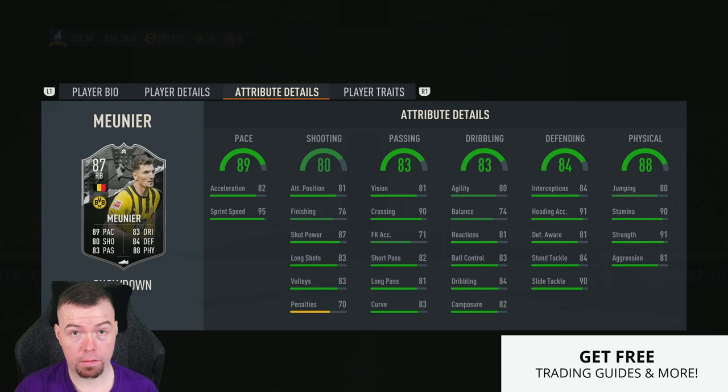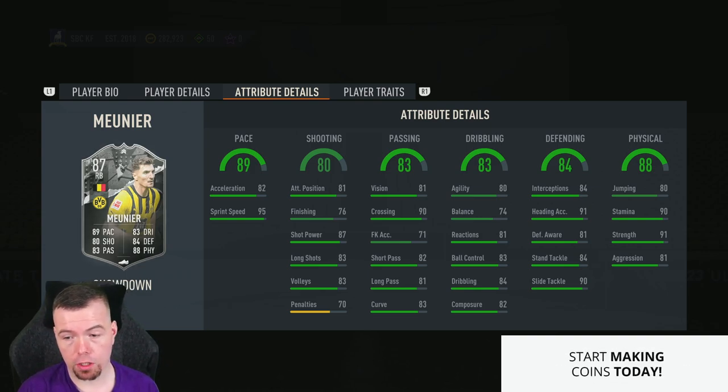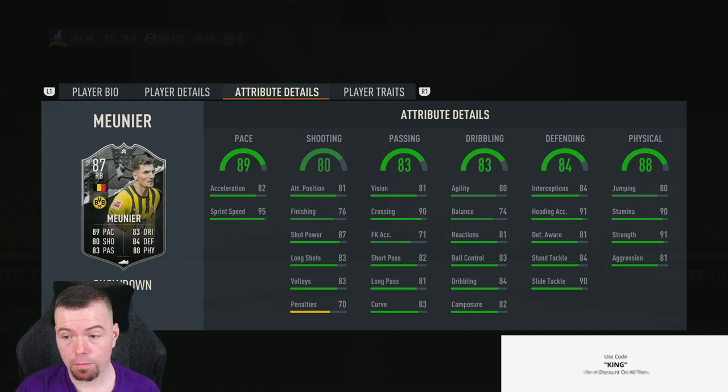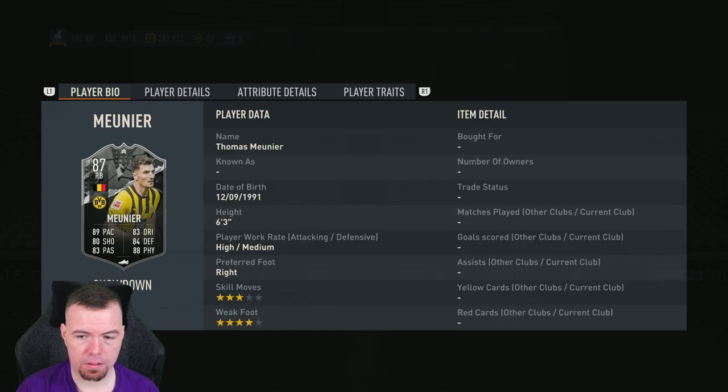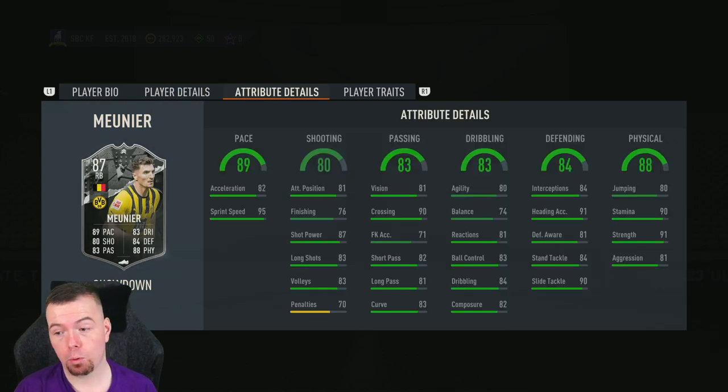In-game stats: 82 acceleration, 95 sprint speed, 81 attacking, 76 finishing, 87 shot power, 83 long shots, and 70 penalties. For passing: 81 vision, 90 crossing, 71 free kick accuracy, 82 short passing, 81 long passing, 83 curve, 80 agility, 74 balance — not the greatest, but doesn't surprise me as he is six foot three.